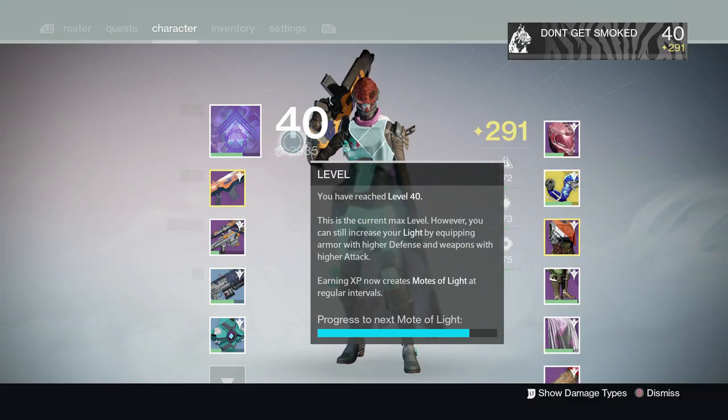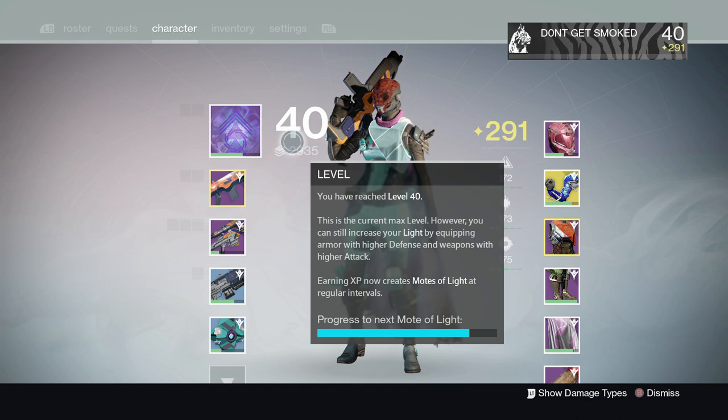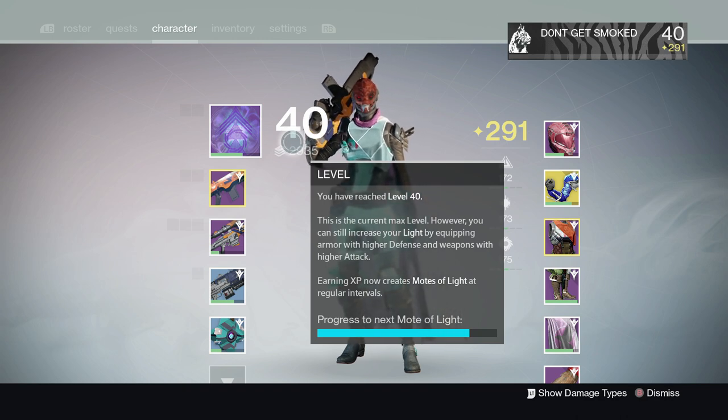Once you run out of runes, it's time to grind the regular vanguard strike playlist until you hit 240 light. Once you hit 240 light, go run the daily heroic story mission — that'll grant you another 15 legendary marks for use on gear from the vendors.